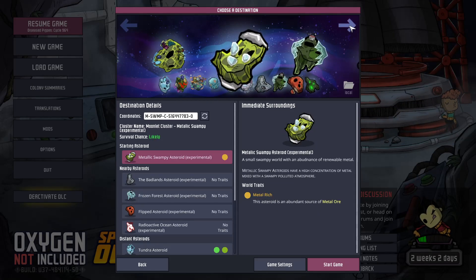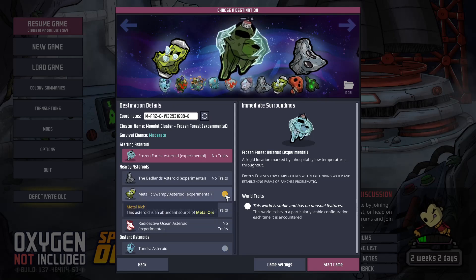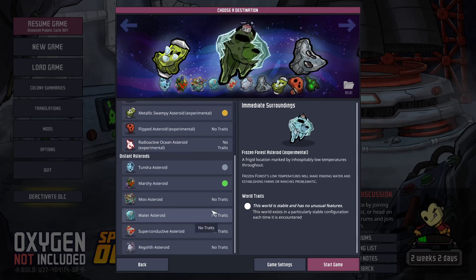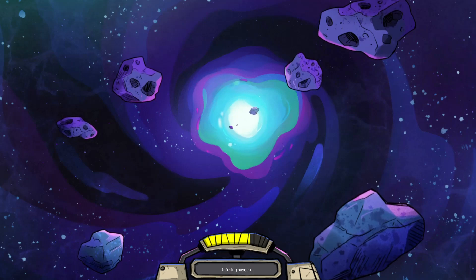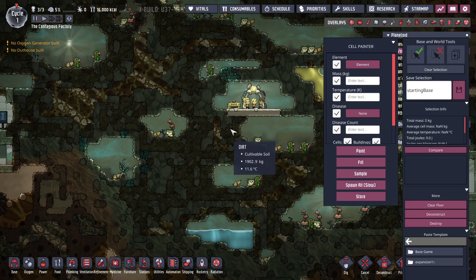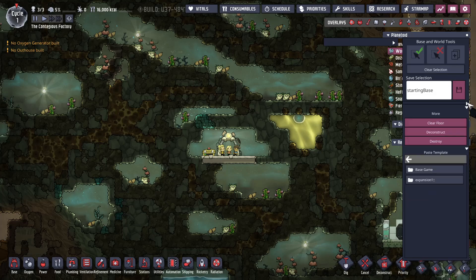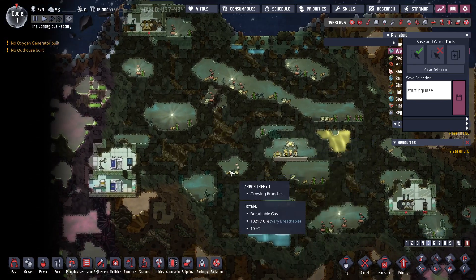Let's look at the next one. We have a Frozen Forest — let's see if we get something interesting. Metal Rich, Frozen Friend, Radioactive Crust — that's another one we want to look at. And here we are on a forest starting asteroid, and we've got a crushed satellite on this one.